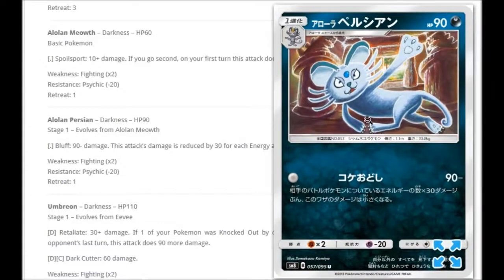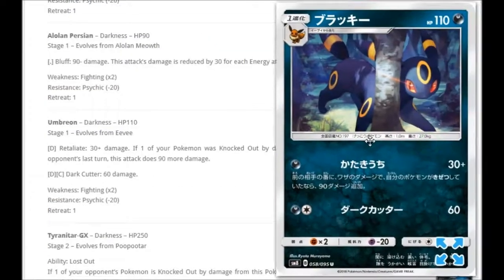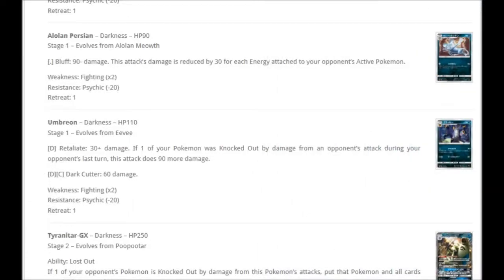We've also got an Alolan Persian right here, which evolves from the Meowth. For another free attack we've got Bluff — 90 minus damage; this attack's damage is reduced by 30 for each energy attached to your opponent's active Pokemon. So if they've got 3 on there, that's 90 completely gone. If they've got none, it's 90. Could be better but could be worse. We are also getting an Umbreon in the set. For one dark, Retaliate does 30 plus damage — if one of your Pokemon was knocked out by damage from your opponent's attack during their last turn, this attack does 90 more damage. So it could do 120 for one dark. That's pretty cool. For a dark and a colorless, Dark Cutter does 60 damage, but I definitely think you'd want to play this just to try and get that Retaliate off — 120 for just one dark. Yes please.